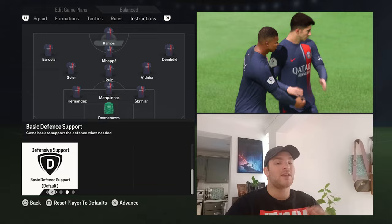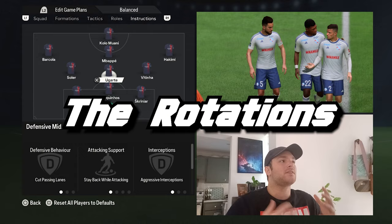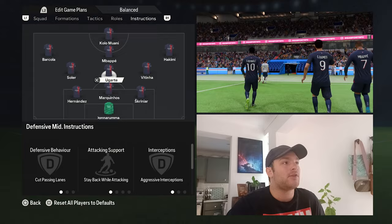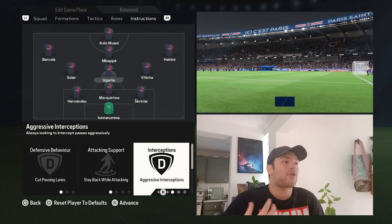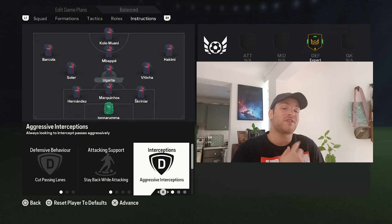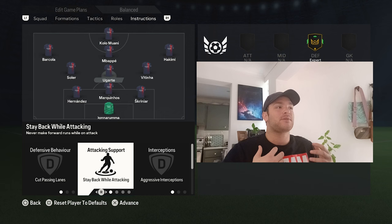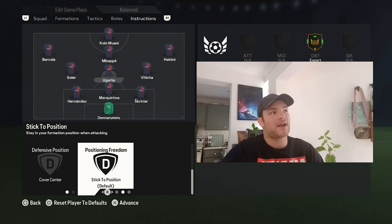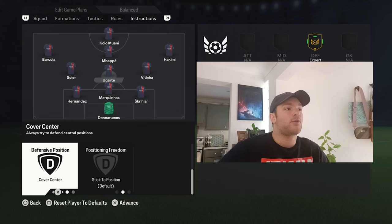If you rotate the team and bring in Ugarte, Hakimi, and Kolo Muani, there are slight tweaks for those individual players. Starting with Ugarte at the base of the midfield: he's set to cut passing lanes, stay back while attacking, and have aggressive interceptions to replicate his playing style. He's an out-and-out DM who shields the back line, so if you're playing against a better side, probably go with Ugarte over Ruiz. He is set to stick to position rather than being the deep-lying playmaker — he can get the ball forward but won't be as efficient. Cover center keeps him patrolling and shielding that back area.